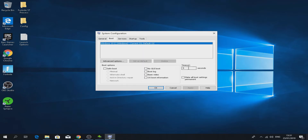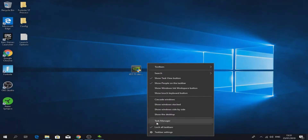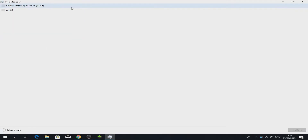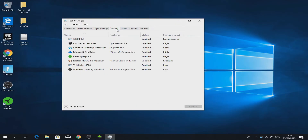Click on Boot, then Advanced Options. Check 'Number of Processors' and tick the maximum number of processors. Click OK and Apply. Then right-click your taskbar, click on Task Manager, click More Details, and click on Startup.